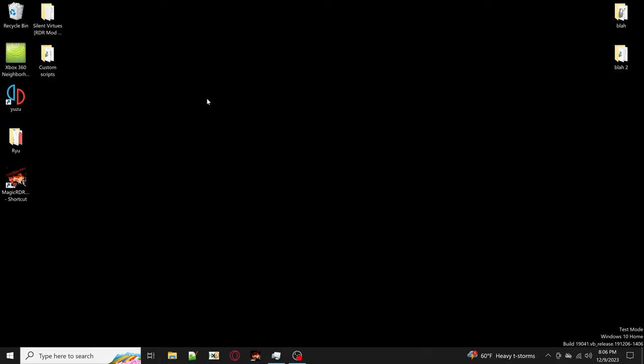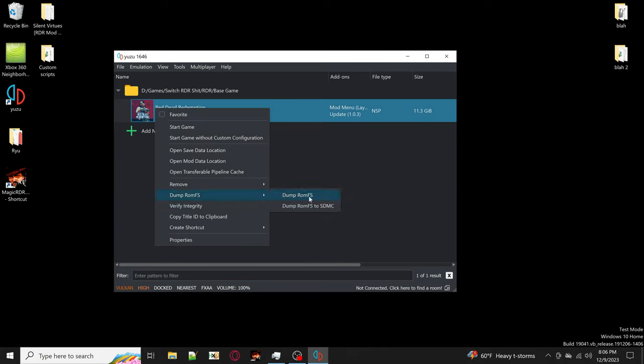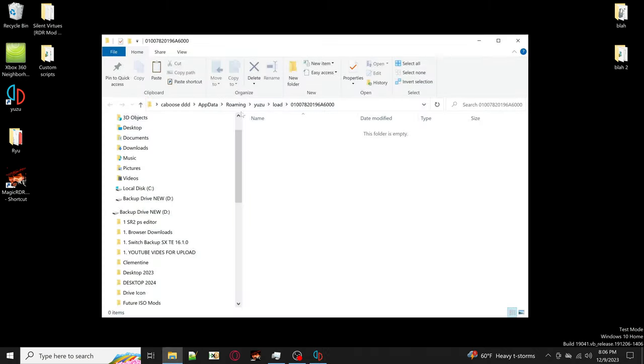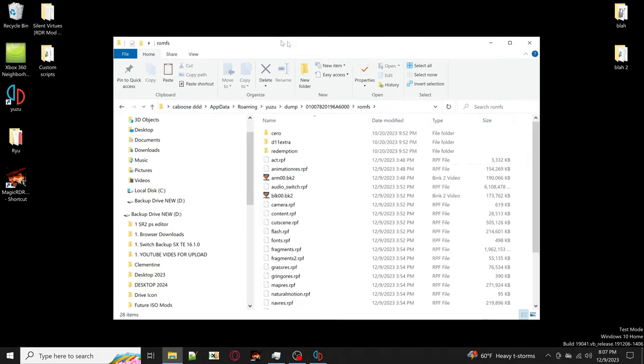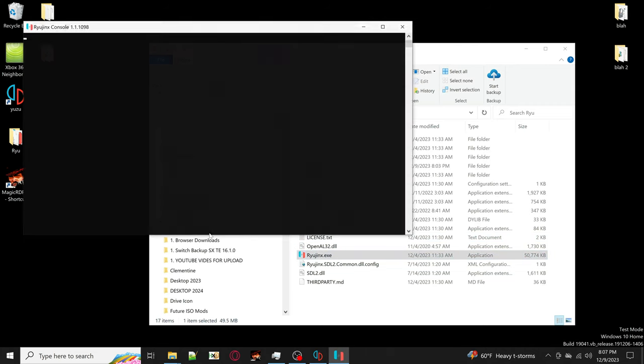The very first thing you want to do is dump your ROM FS. You can do that through the emulators or through your Switch. For Yuzu: once you have Yuzu open, go to your game, right-click it, click 'Dump ROM FS', and let that finish. Usually when it's done dumping, it will dump to a folder called 'dump', then the title ID, then 'ROM FS'.